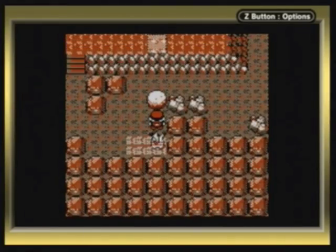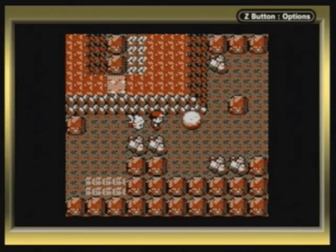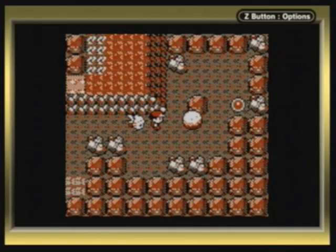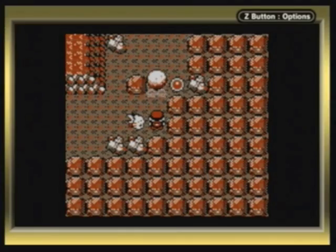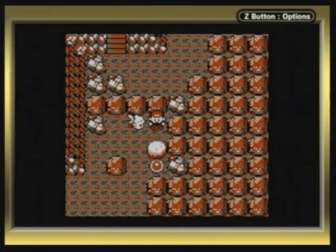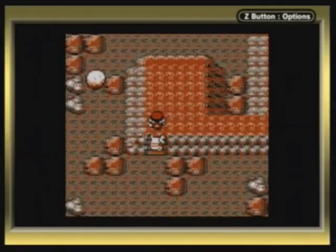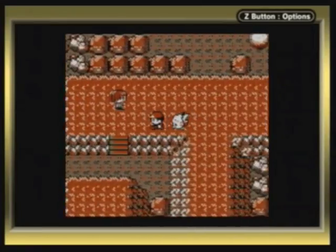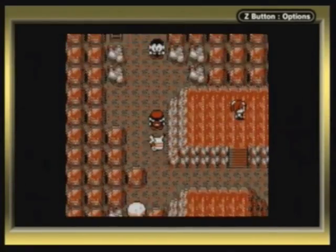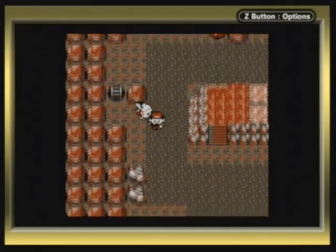Seafoam Island is pretty self-explanatory - just go back to that one video where I actually go through Seafoam, and that's how you solve that boulder puzzle. In Victory Road, I just want to show you guys how to get to these Pokemon, so when I walk through, I don't have any comments saying 'how do you get to that thing, I'm lost, I don't have any escape ropes.' Get a Pokemon that knows DIG. For Victory Road, you want to make sure you bring a Pokemon that knows Strength, because that's the only way you can get around. I just pushed another boulder, but luckily this is the last boulder we have to push to get to the legendary Pokemon.